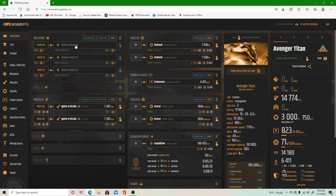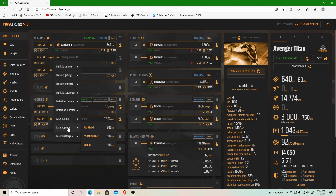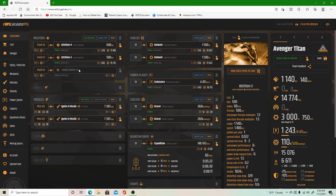Now that we have that done, we're going to click on the empty slot next to it and choose our weapons. We're going to go with an Attrition 4 for the nose, and then two Attrition 3s for the wings. If you look over here where it says Avenger Titan, in this column my DPS has gone up to 1,640.